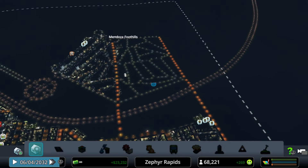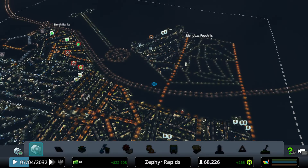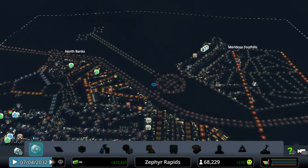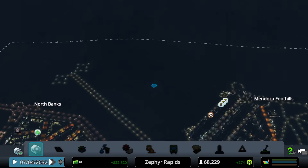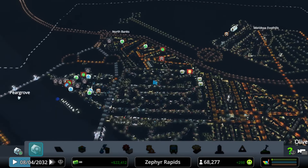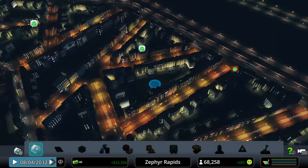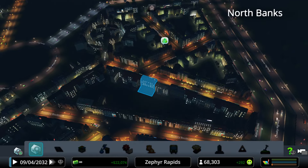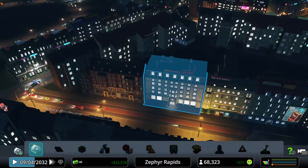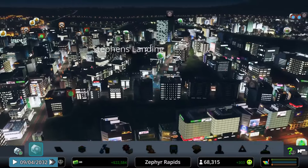Mendoza Foothills is developing fairly steadily. The Central North Banks is a well-developed commercial area with a distinct European architectural style, in contrast to Stevens Landing which has a North American architectural style.